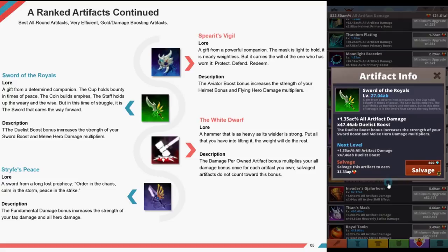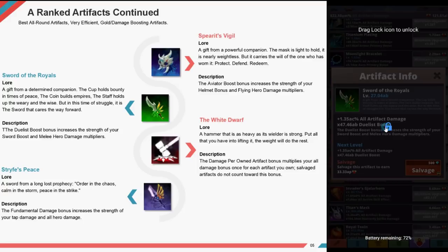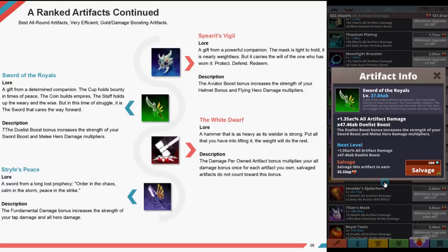The Sword of Royals, a gift from a determined companion. The cup holds bounty in times of peace, the coin builds empires, the staff holds up the weary and wise, but in times of struggle it is the sword that carries the way forward. The duress bonus increases the strength of your sword boost and melee hero damage multipliers.